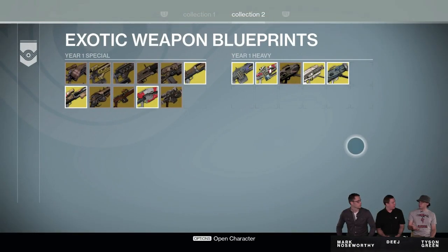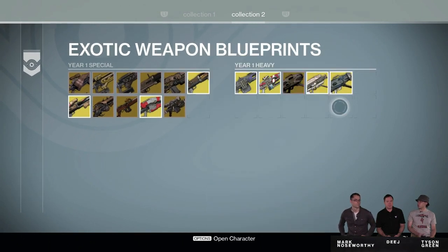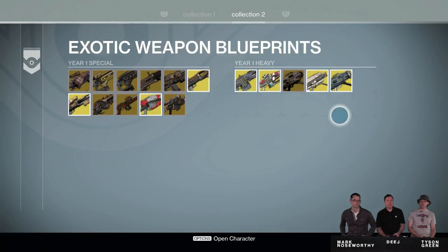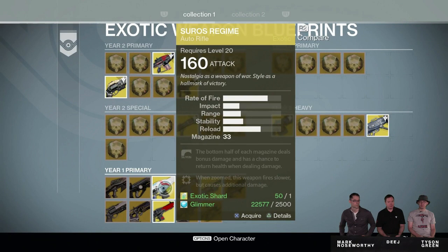Here we are in the exotic weapon blueprints on the year one page. You can see a load of exotics that Deej is just scanning through, but we're actually going to go and take a look at the year two page. Here is the year two page — you can see some weapons at the bottom. It says year one primary and we're looking at the Suros Regime. Now if you take a look at the top of the page, right above the Suros Regime, you can see what looks to be a black Suros Regime — and yes, you guys got it right, that is indeed a black Suros Regime.